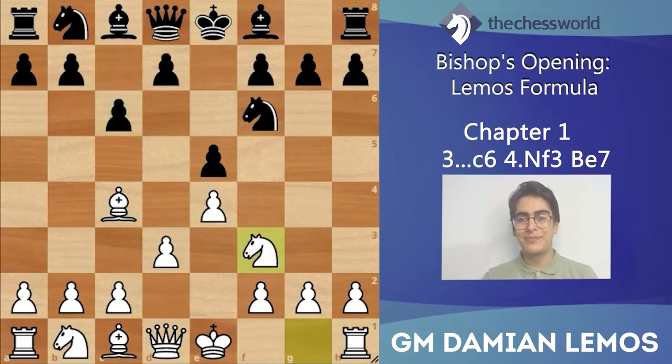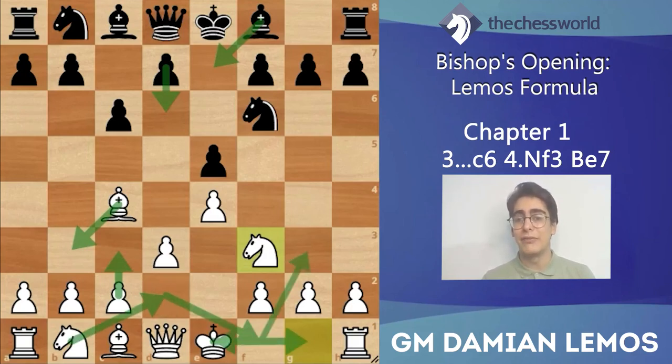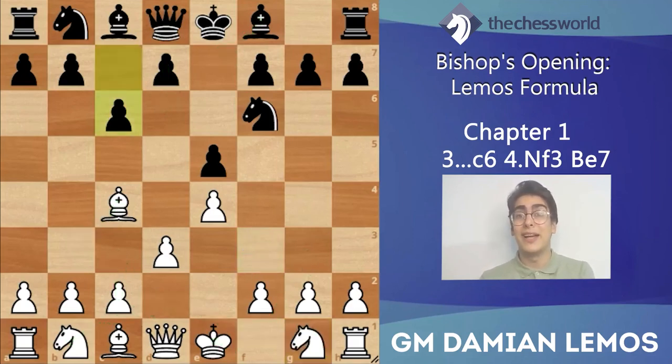As we can see, if black plays a quiet system like bishop e7 or d6 as we'll see in the Carlsen vs Wei Ji game, we can stick to the Italian repertoire: c3, bishop b3, knight d2, castles, rook e1, knight f1, knight g3. If we play that way, we are guaranteed to get a good position out of the opening. That is a solid system for white and there's no way black can crack it - it has worked for decades.